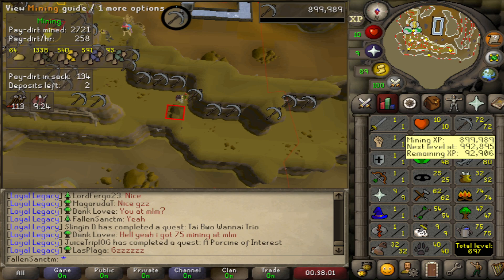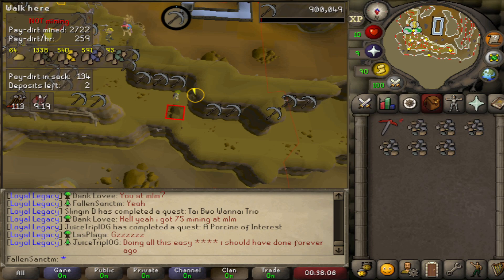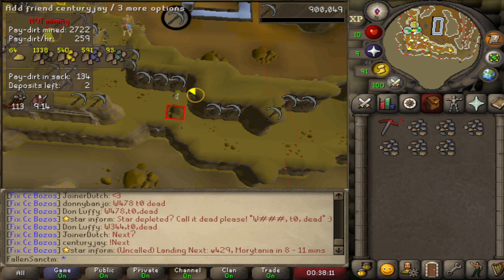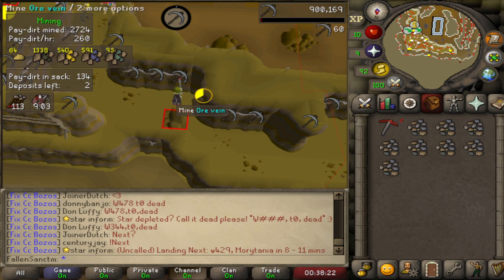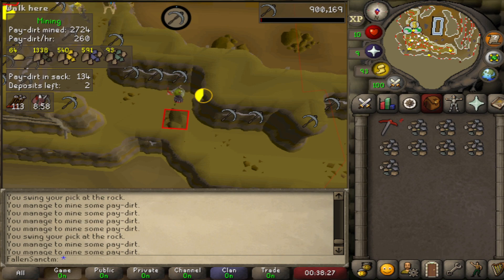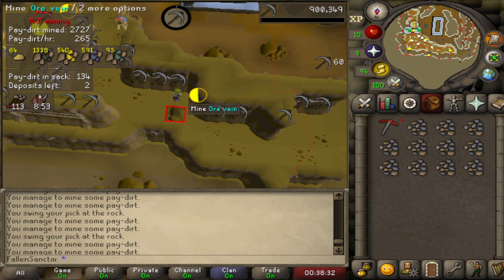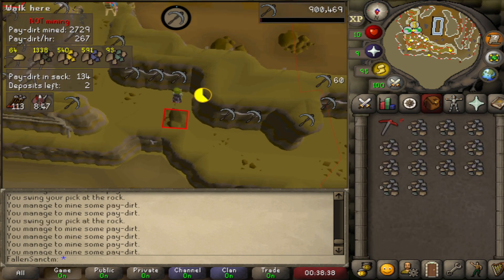We're gonna be grindscaping — we've been mining a lot lately. I've been looking forward to doing some shooting stars. I need Song of the Elves to upgrade the ring. But holy shit — where'd my pet go? Oh, is he lost? Oh, he's stuck behind the fat ass kicked up — um, yeah, okay, this is super cool.